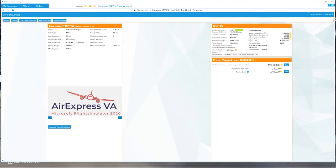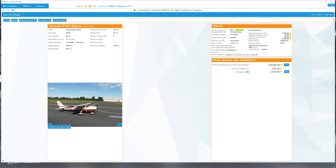Clicking on details, we can rent this from Air Express VA. The airframe condition is at 99%, the engine is at 209 hours, airframe time is 554 hours — high time starts after 10,000 hours so we're fine. Fuel on board is 31 gallons. The annual checkup price is $2,000 and the weekly ownership cost is $20, but we don't pay those since we're renting. We can buy it or rent it — we're going to rent at $240 per flight hour with a daily minimum of one hour of flight.